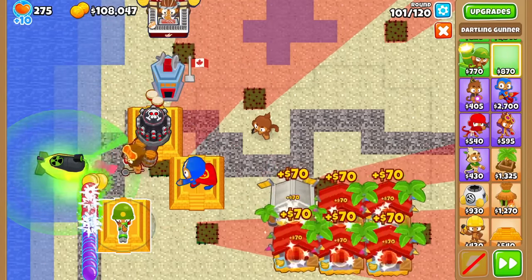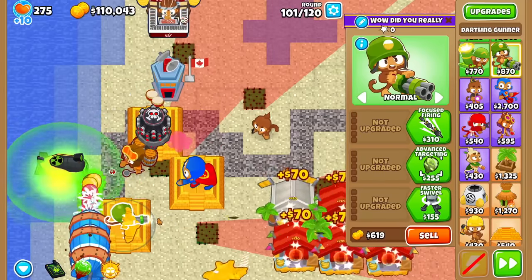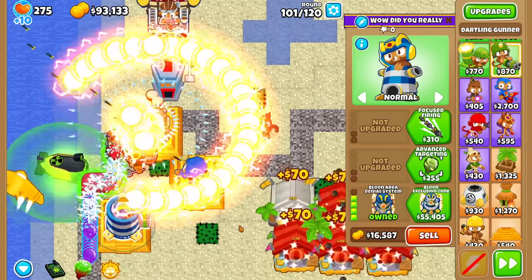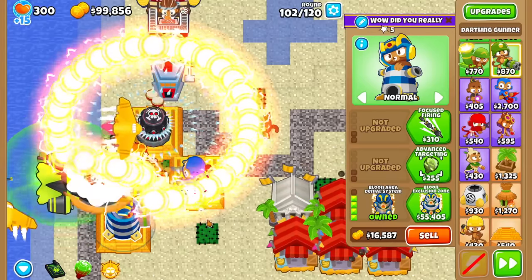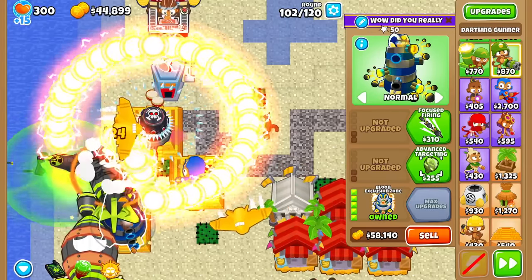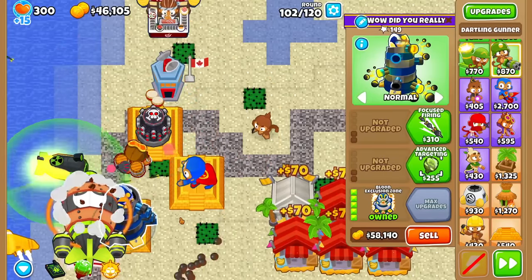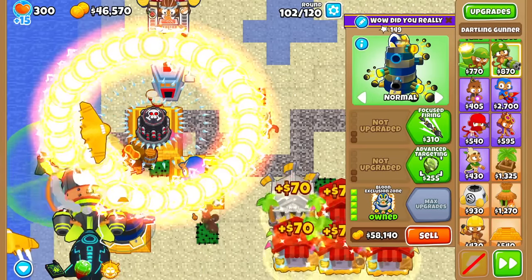I wanna see if the planes do more damage with a higher Dartling Gun over here. So I'll do a Bez. Right now the Dartling is still doing a lot of damage — if I buy this, do I get military planes? Nope. Doesn't seem to increase with cost. That would be really cool though, probably asking too much.